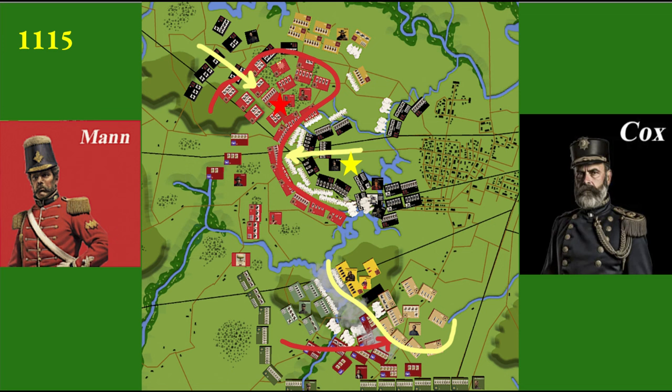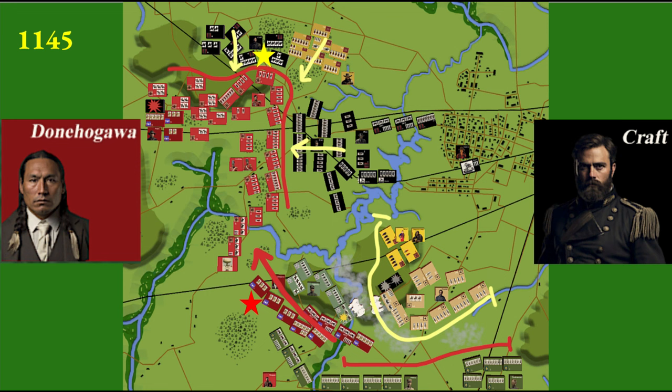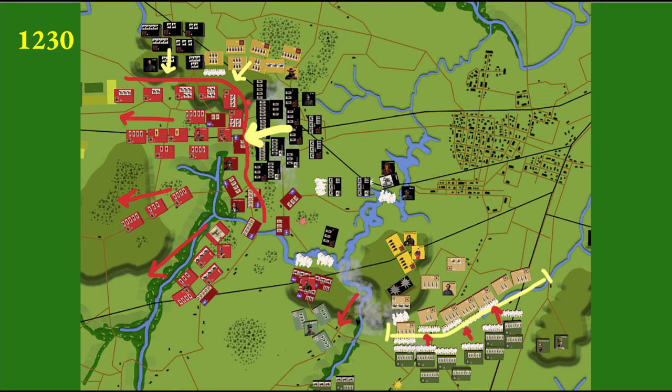At 1115, Cox presses home the attack in the north, and alliance officer Mann at the Red Star sends a key message to his CIC, Donahawaga, saying he needs reinforcement. The alliance has 21 battalions and squadrons attacking in the south; Nordheim is defending with 12. Donahawaga gets the message at 1145 and decides to pull six cavalry squadrons out of the southern attack and send them north. The remaining alliance forces in the south continue to move into position but do not press their numerical advantage. The alliance forces in the north collapse and begin leaving the field. Donahawaga provides a screen for the withdrawal. The two allied divisions under Wilkins and Walkmeister do engage in the south, but it is too late.